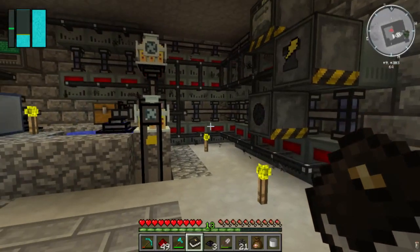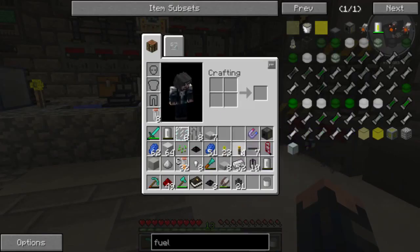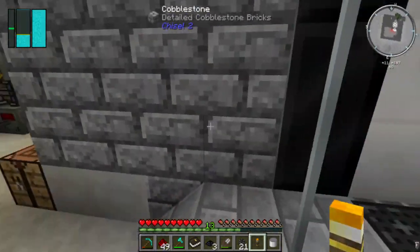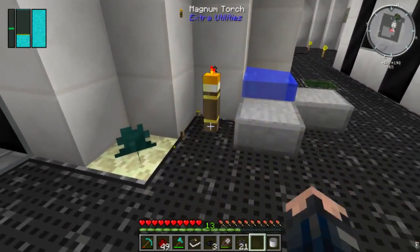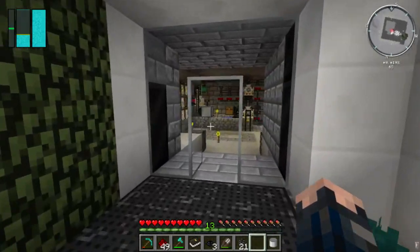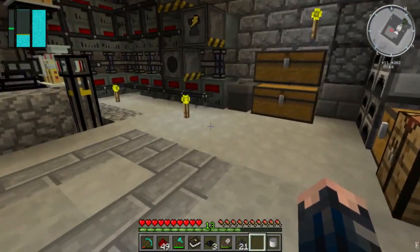It's an epic one! What do I get? A magnum torch - ooh, that's actually not bad. Place it in a nice place right there. Yay - no monsters for days! I don't have to worry about lighting the place up. That was a really good reward.